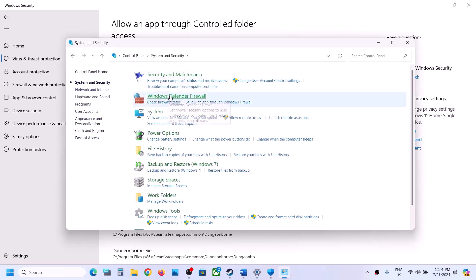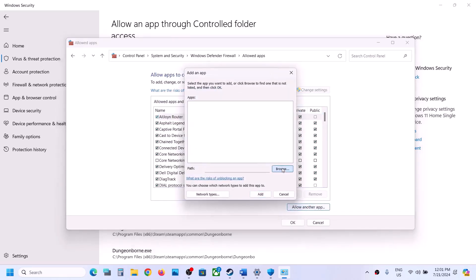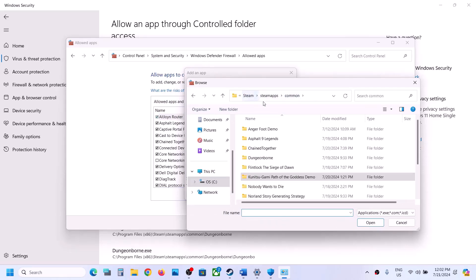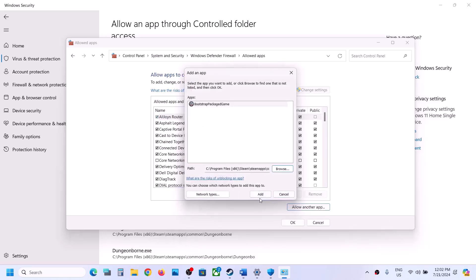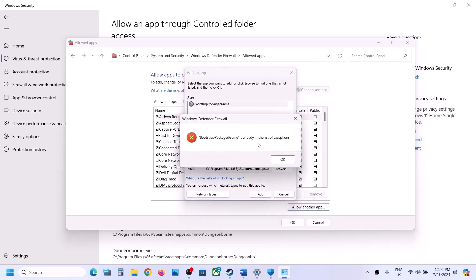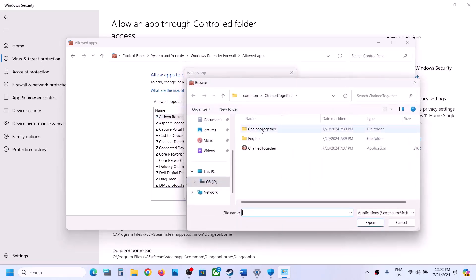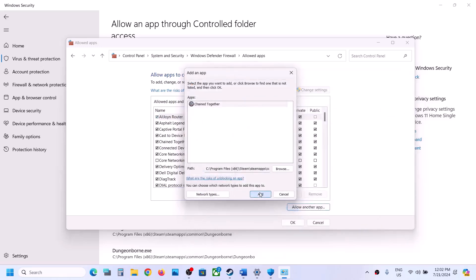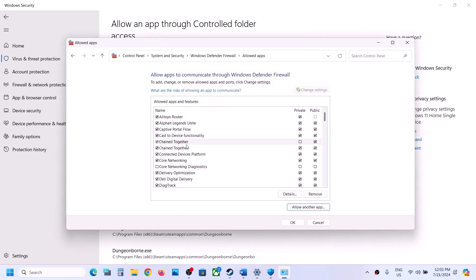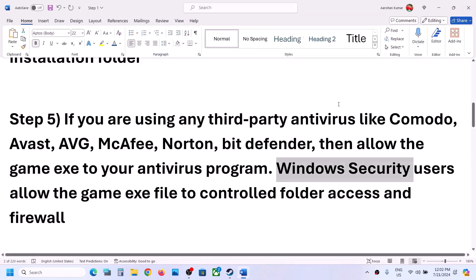Now type Control Panel in the Windows search box and open it. Go to System and Security, then Windows Defender Firewall. Click Allow an app or feature through Windows Defender Firewall, click Change Settings at the top, then click Allow Another App, click Browse, go to the game installation folder, select the game EXE file, click Open, and click Add. Repeat this — click Allow Another App, browse to Chained Together, Binaries, Win64, select the EXE, click Open, and click Add. Then launch the game and check.